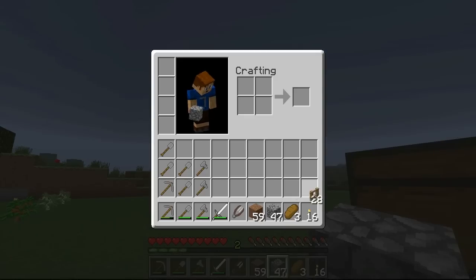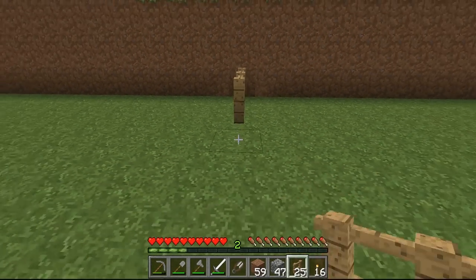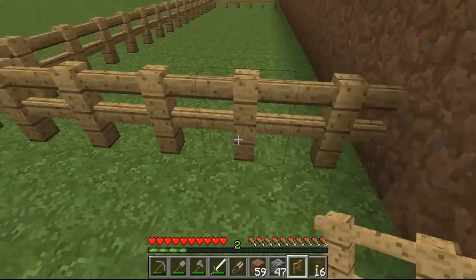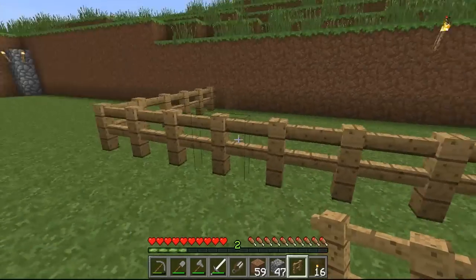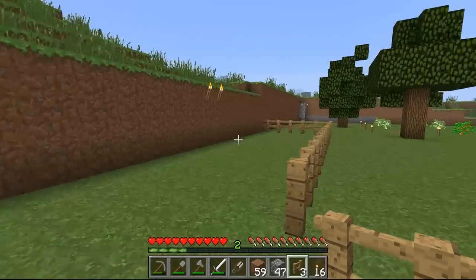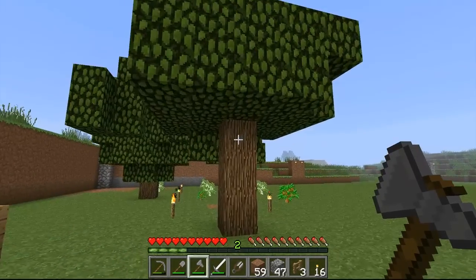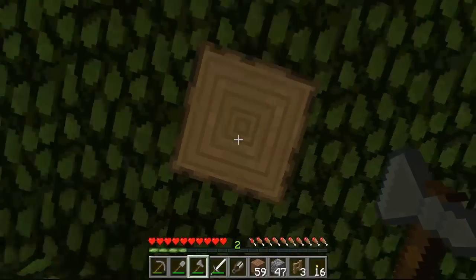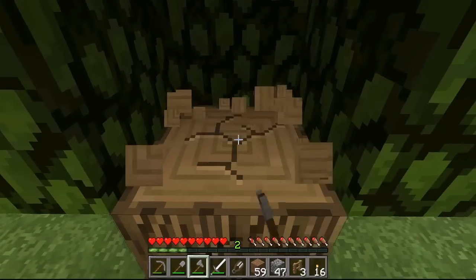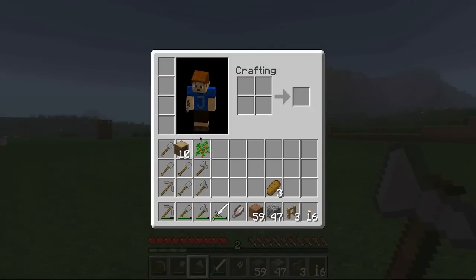I only have 28 fences here, so we're not going to be able to make it super large, but it really doesn't need to be. That's a pretty nice size holding tank for the animals. We're going to make two fence gates, because it makes it a lot easier to gather the animals when you have a double fence gate. When you do a single fence gate, the hitbox seems to be pretty small and it's really difficult to get multiple animals in at once, but with a double fence gate it makes things a lot easier.